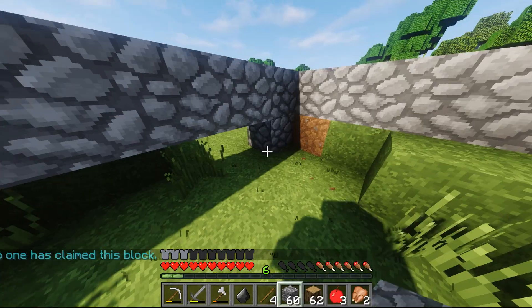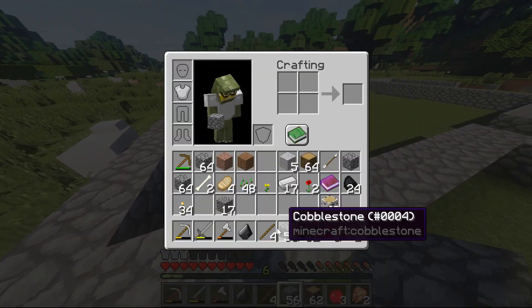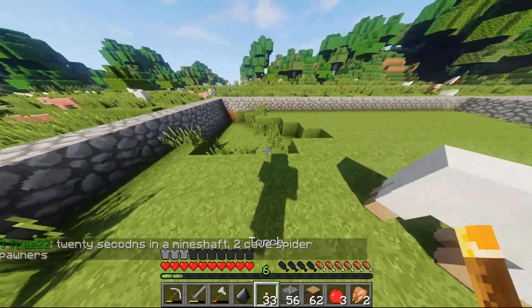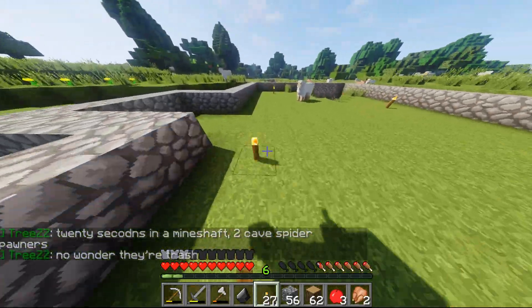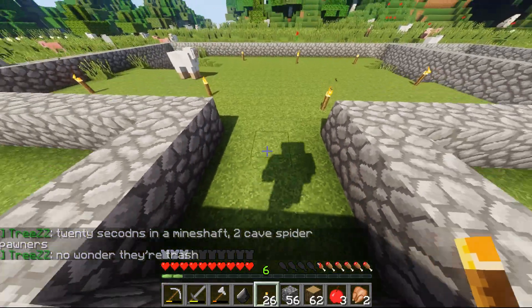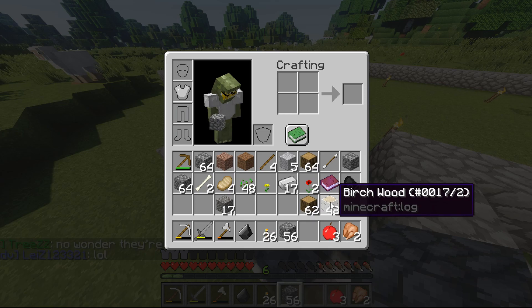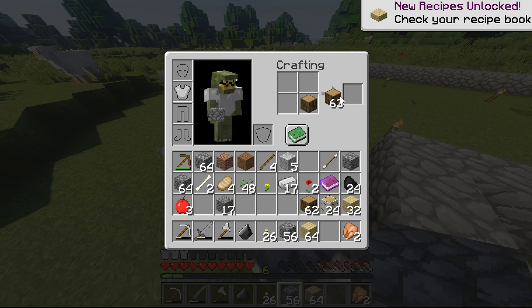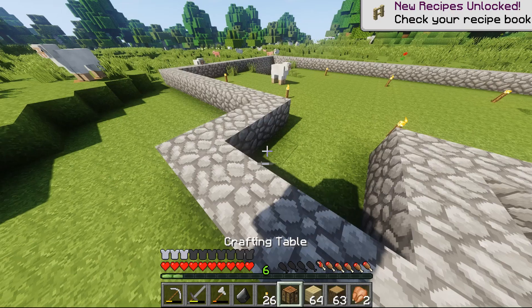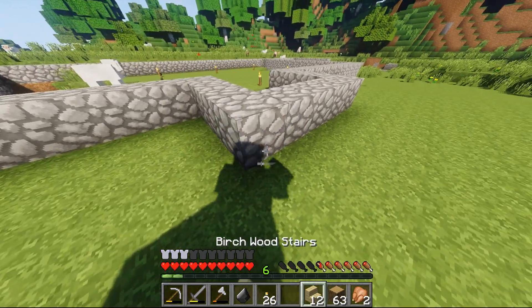And then over here - most of this is done. This area doesn't really need to be filled, I can just light it up so no spiders spawn. I don't even know if spiders can spawn here but oh well, now they won't. I could use birch as the floor - I guess I'll do that. I'll use oak to craft the crafting table so I don't waste my birch since I don't have as much of it. So we're gonna need some stairs - I could also use slabs but I'm using stairs apparently.